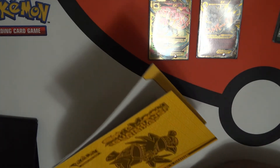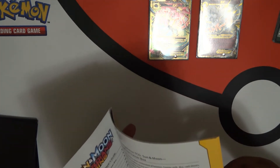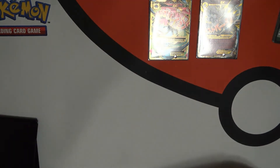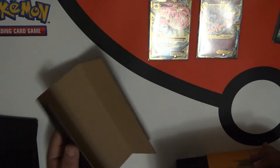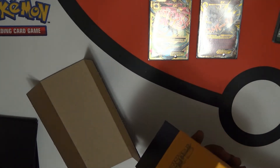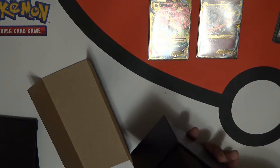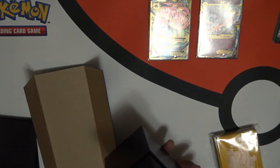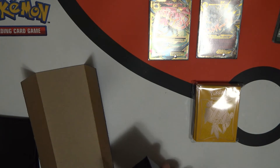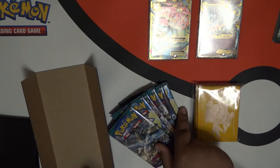We got a player's guide. So much packaging — I guess it's because this closes it entirely. Oh, these come with their own sleeves too. We got some Tapu Koko sleeves and a lot of packs.